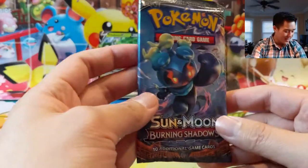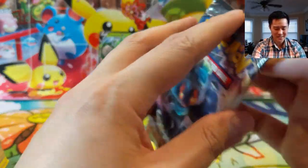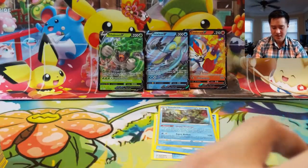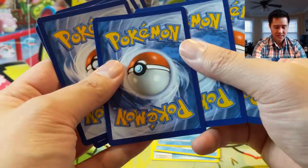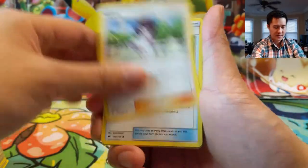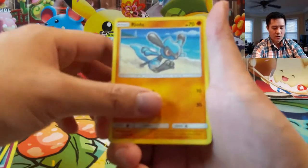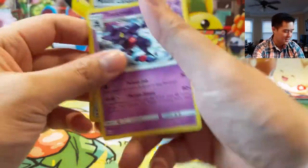Wow — only one hit out of 14 packs, that is a terrible ratio. Put F in the comments to pay your respects. Last pack. Riolu, Mount Lanakila, and Toxicroak. Wow, this was rough.